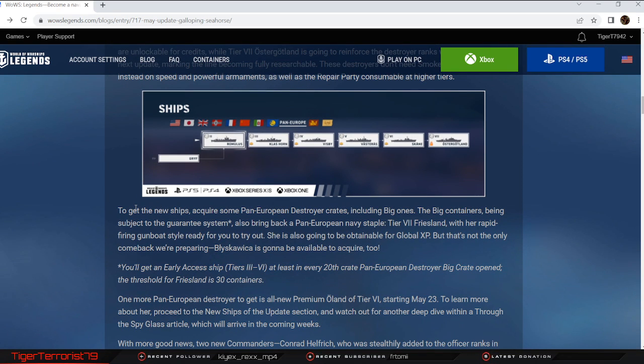To get the new ships, acquire some pan-Euro DD crates, including the big ones, which are subject to the guarantee system. You'll have an early access ship of any tier in at least every 20th crate, and the threshold for Friesland in the same crate is 30 containers — and that's in the big crates, not the regular ones. Friesland is also coming back and she's available in the big crates, or she can be obtainable for Global XP, which is kind of a middle finger to all of us who got both Lo-Yang and Friesland in the campaign.